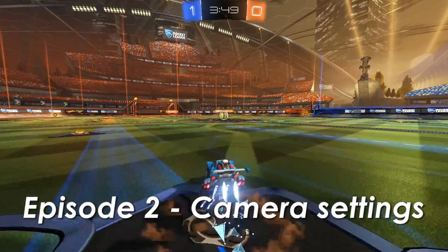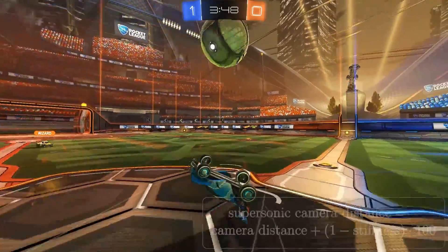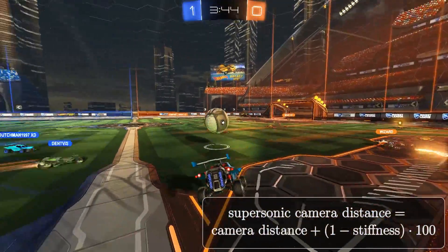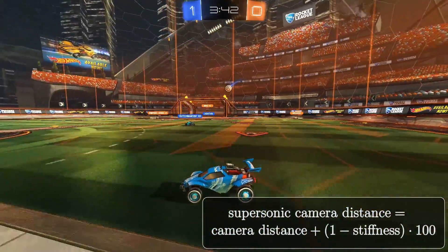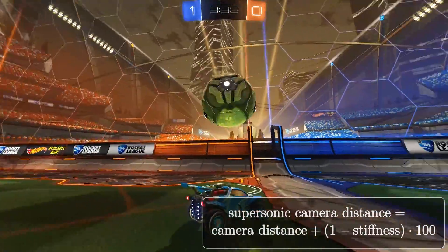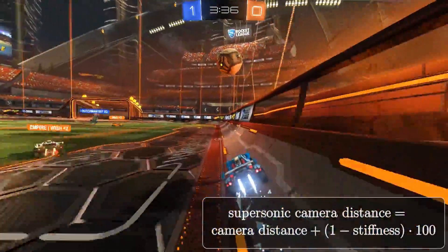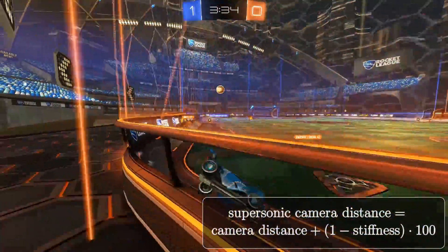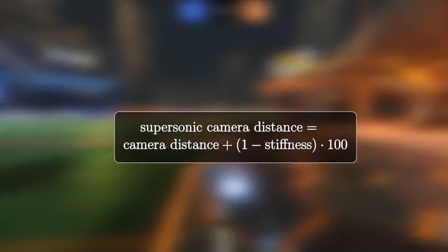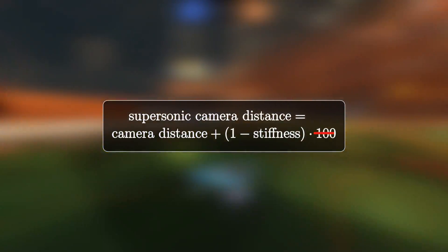In my video about camera settings, I gave a formula for the real camera distance at SuperSonic based on the stiffness you set in your settings. At zero stiffness, I estimated the camera to go back an extra 100 Unreal units based on screenshot comparisons. Since then, I've learned how to read the real values from the game's memory, which means I can now tell you that your camera distance will increase by exactly 114.7 Unreal units.